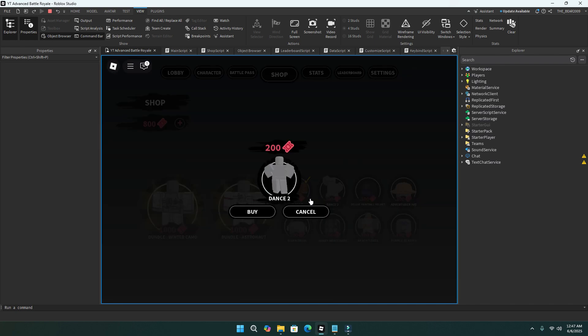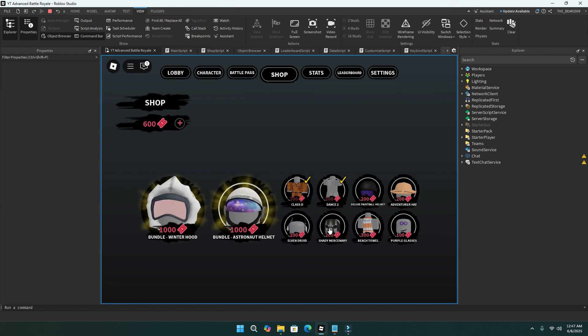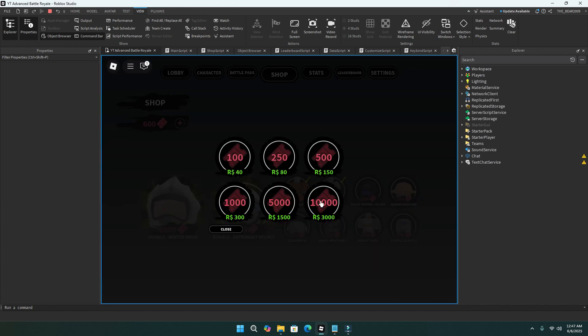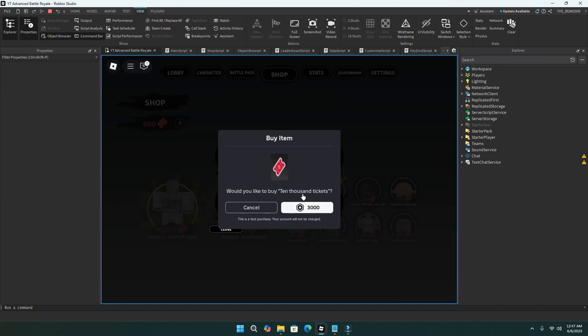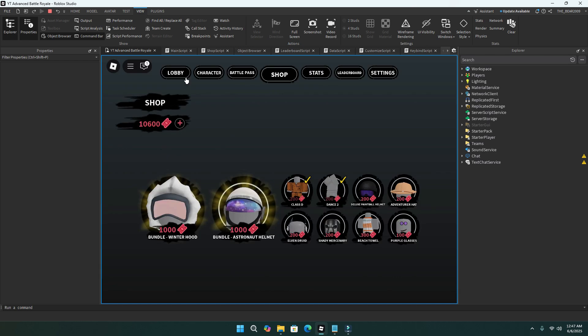You can buy the emotes we added before and other items too. If you want to test out your marketplace, just click the items and test them to make sure they work. As you can see, it works.